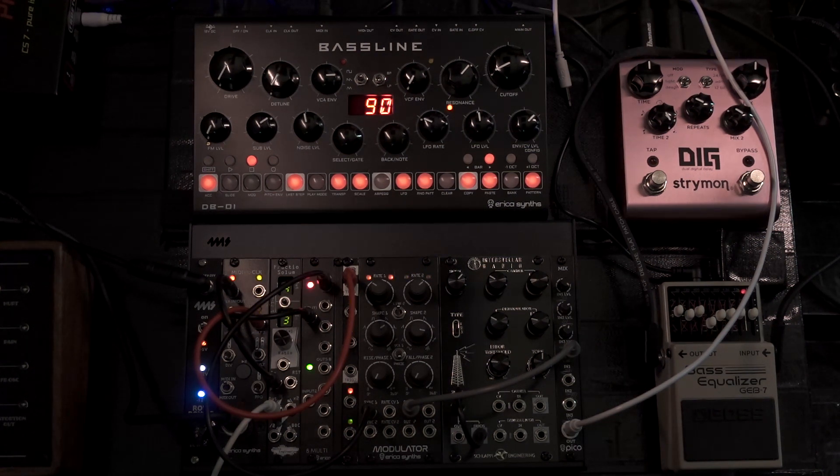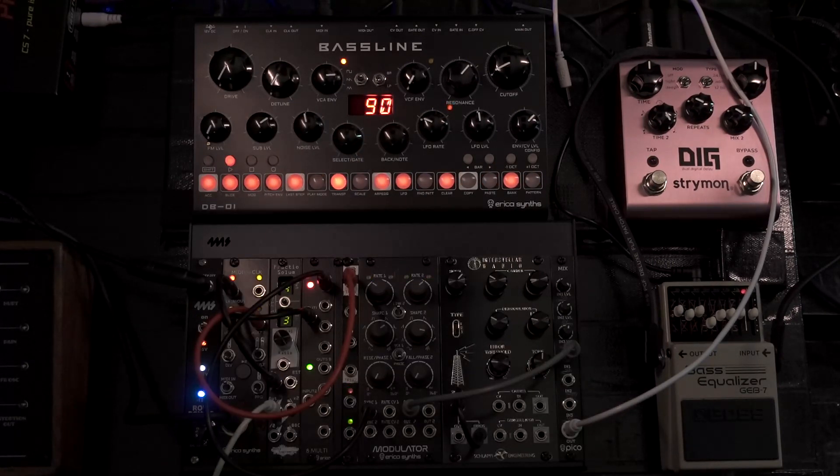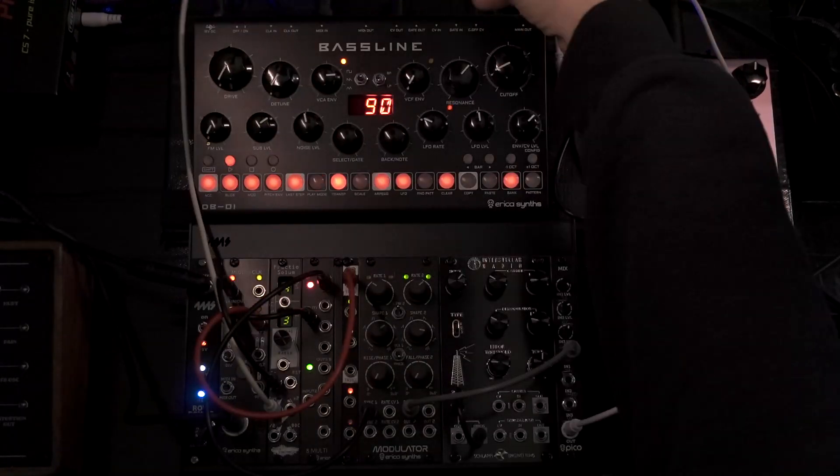DBO1 can easily create very nice ghost notes or grace notes by using the CV inputs. Here is a basic pattern. Fractio Solum is going to be generating gates, but all sorts of modules, LFOs, and some keyboards and other devices can easily do it. So take your gate and feed it in.